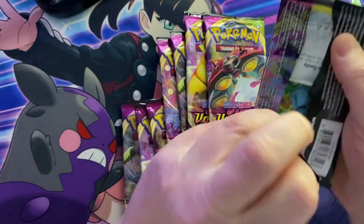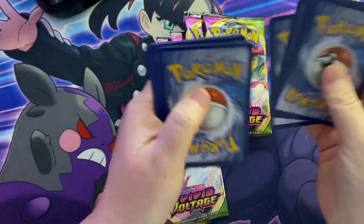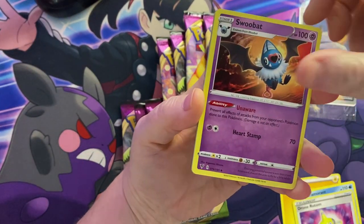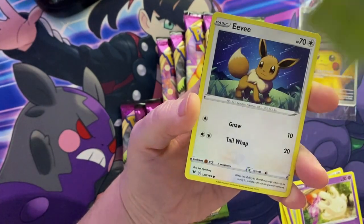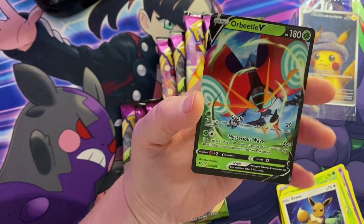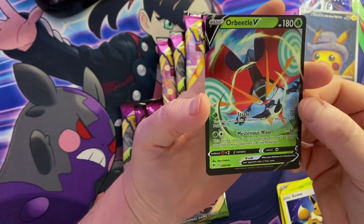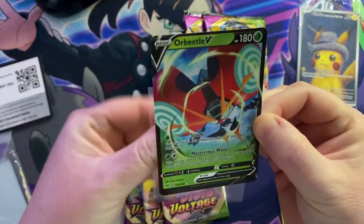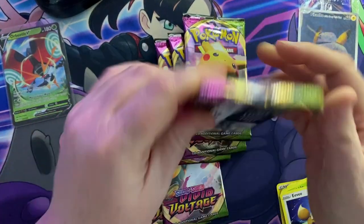Let's see if we can get something. We have Cramorant, Drone Rotom, Swivat, Beldum, Blitzel, Milcery, Skiddo, Eevee, a reverse Dedenne — and a nice hit in our very first pack: it's our Beetle V! It is so off-cut, it barely has a top border, but that's a hit nonetheless. Not necessarily the hit we're looking for, but a hit in our first pack — I'll take it!